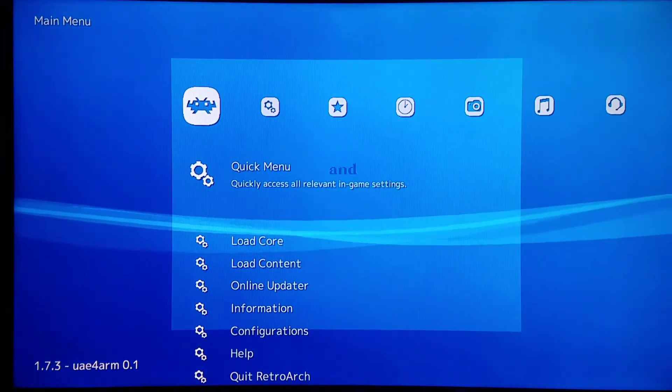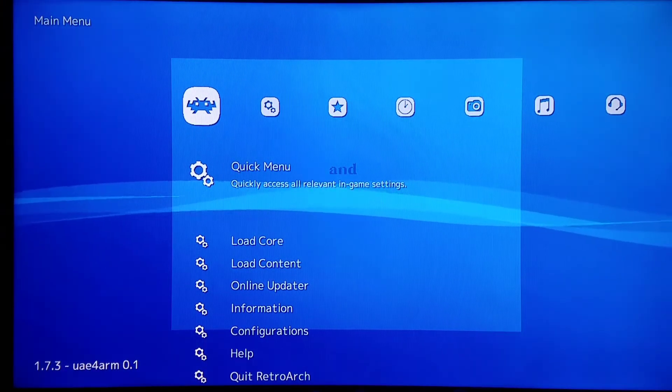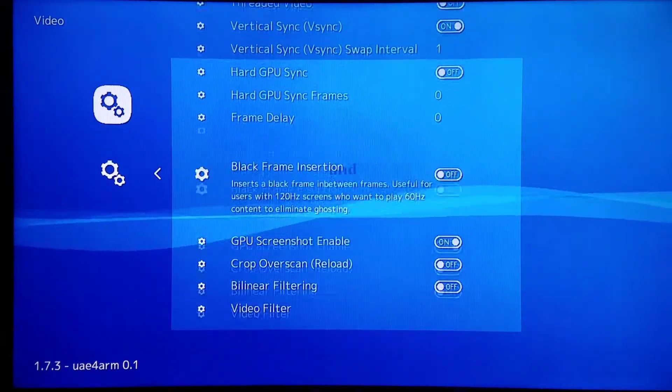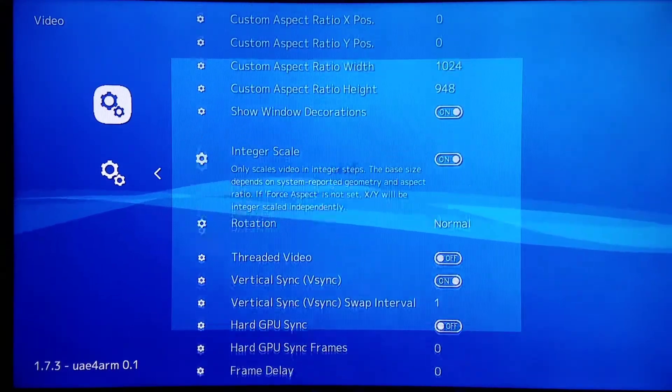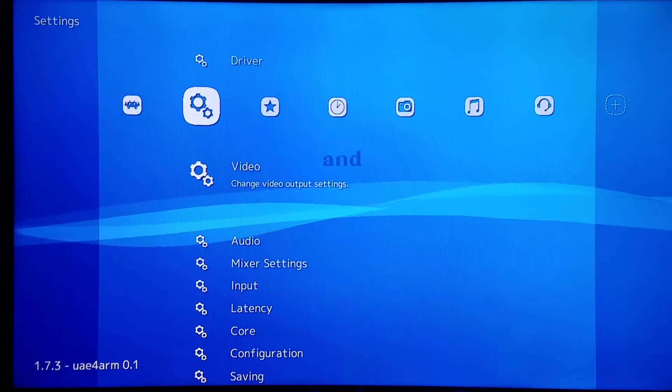Another thing I'd like to note is if you're running borders, I would typically leave the integer mode on. If you're not running borders like I am right now, I go into RetroArch video options and turn integer scale off. I do this case by case depending on whether or not I am running borders. Right now I am not running borders, so I disabled it.